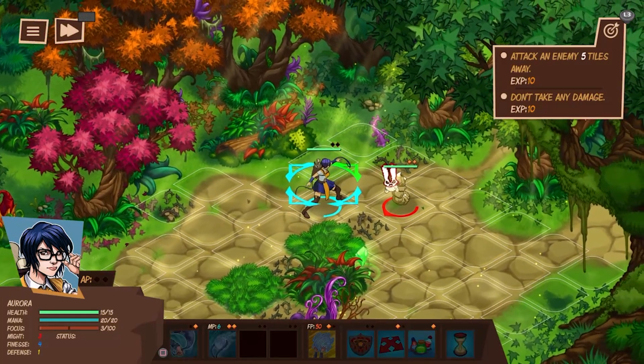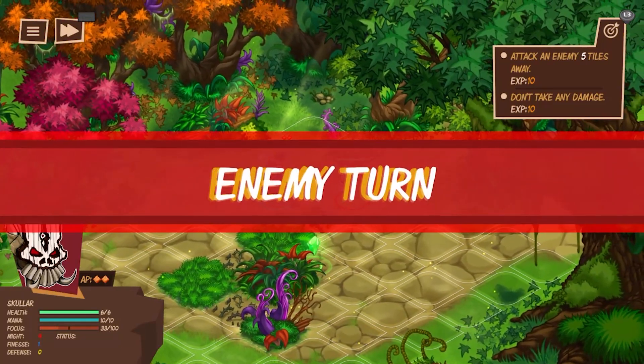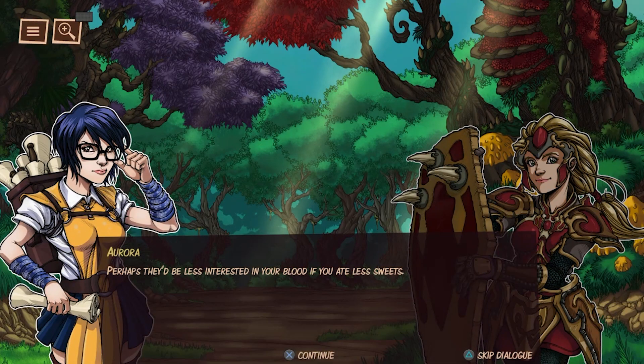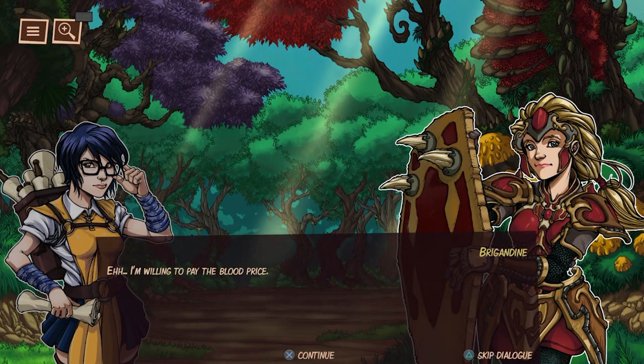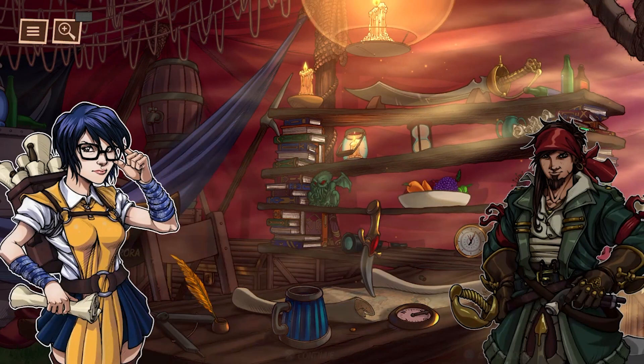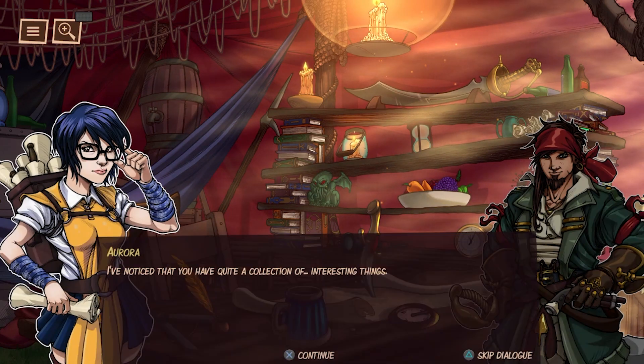In every battle, some objectives grant you EXP and Cogni. The former is pretty self-explanatory, as it allows you to level up. However, the latter is a type of currency you utilize to decipher magic scrolls, which will increase all the characters' stats. Unfortunately, if you fail an objective, you have to clear all the battles to retry, should you desire to.